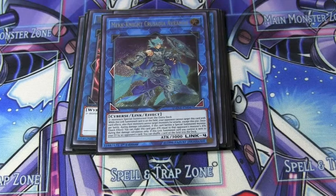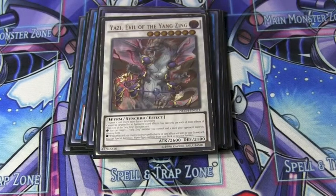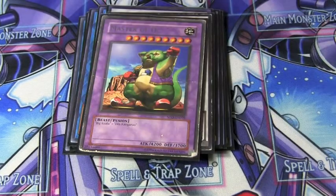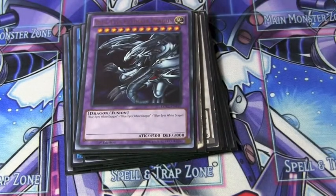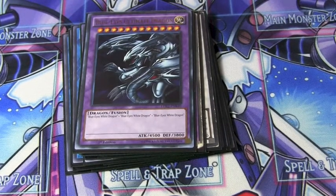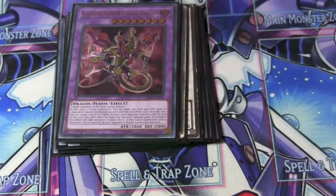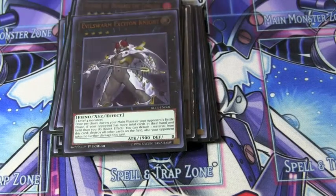One Crusadia Avermax, one Baxia, one Yazi. And then just in case your opponent hits your trap cards, you play one Master of Oz and one Blue-Eyes Ultimate Dragon. And then just some fillers that I had that never got played: Starving Venom Fusion, Number 69, and Evil Swarm Exciton Knight.